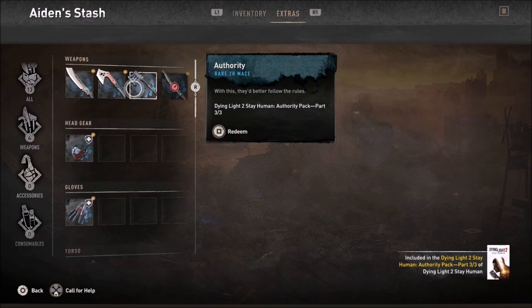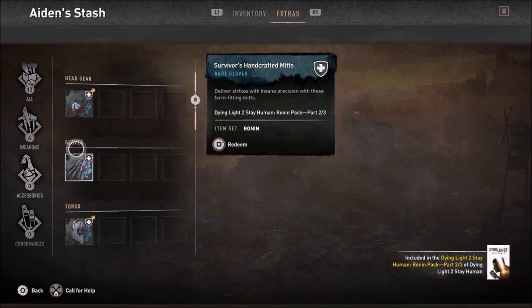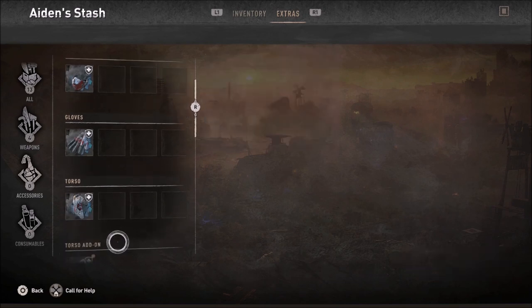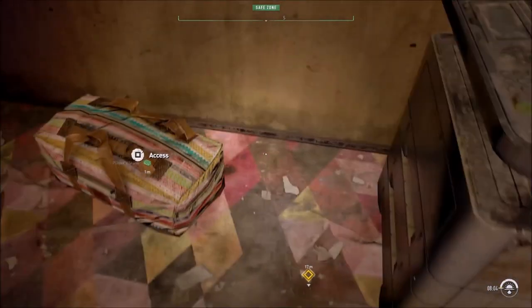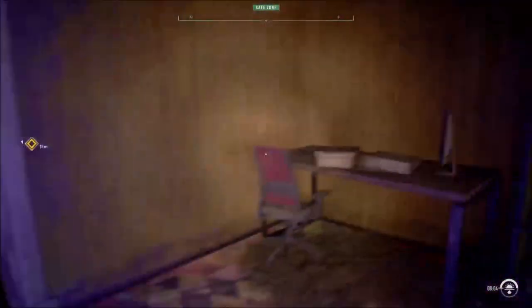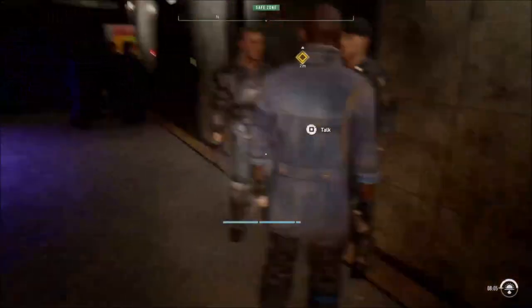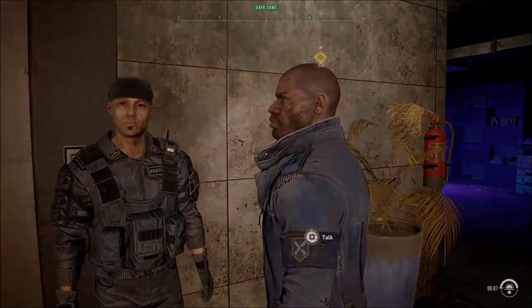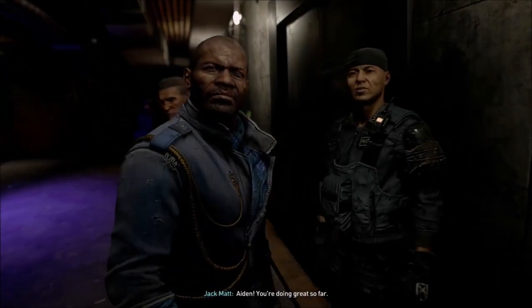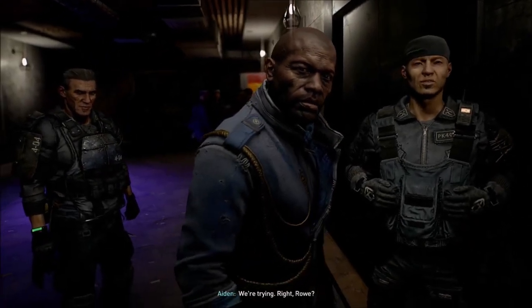Let me check my stuff — doesn't look like he gave me anything interesting, seems like a bunch of garbage. I don't care about what they're giving me. So let's keep moving. What's next? I guess we already planned with Roe to attack X13 or whatever that is after we're done with this place.